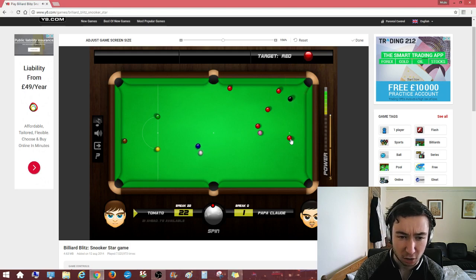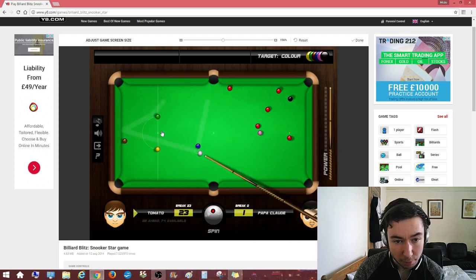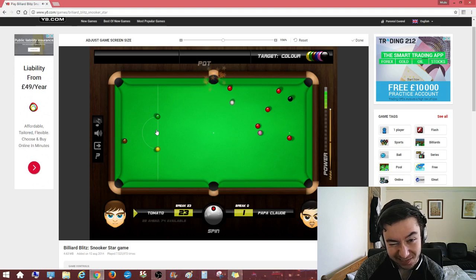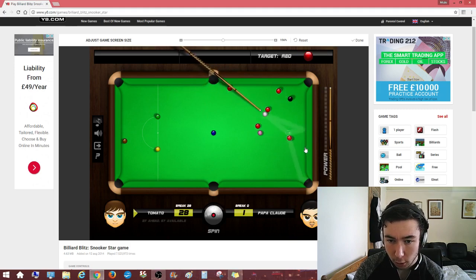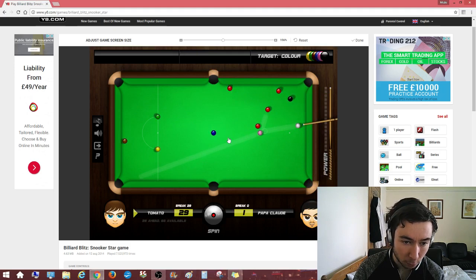That's not very good. I could take the blue to the middle — it's quite a horrible shot though. I'd be cannoning into the green if I do that. Tad of topspin maybe, just to get me around the green. I'd like to get past the green and get on this red over here by the black if I can. A bit hard, but I'm okay. I'm not on the red I wanted to be on, but it's all right. Hold for the black maybe. Not hard enough — my pace is well off here. We'll take the pink then. Not that we would normally do that.